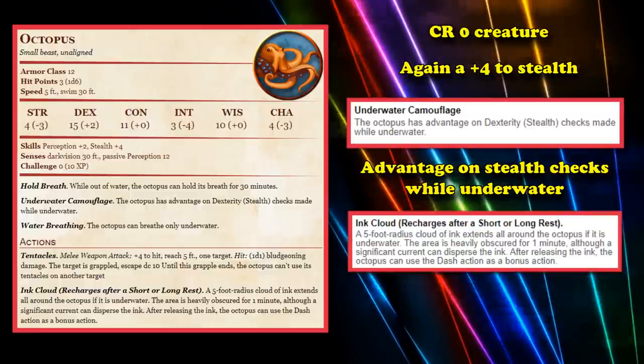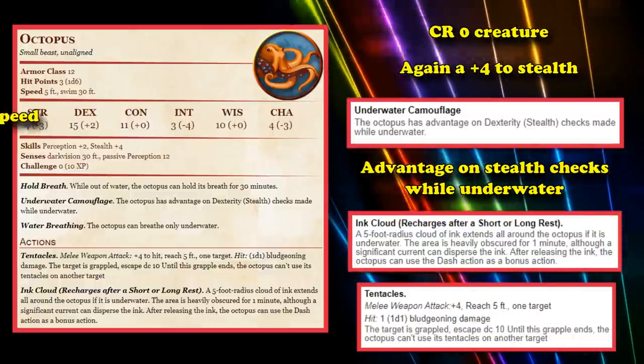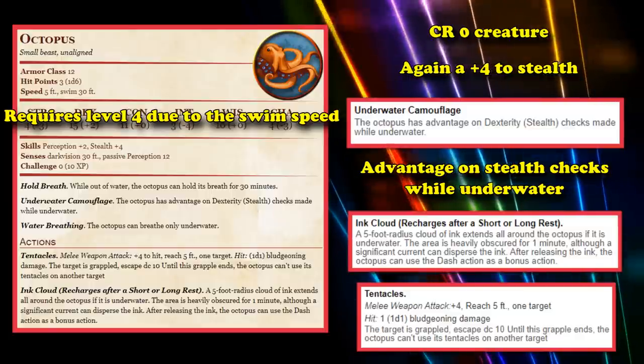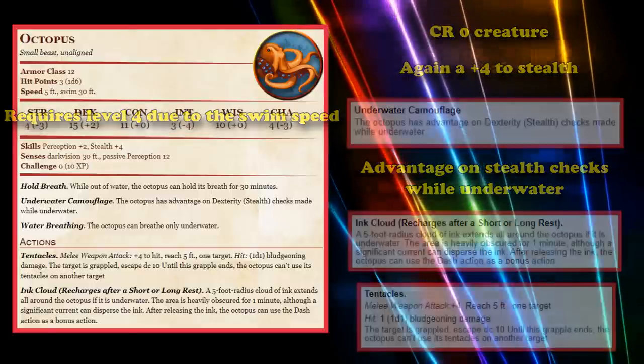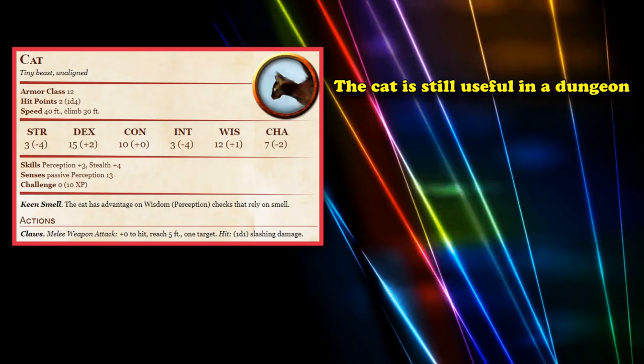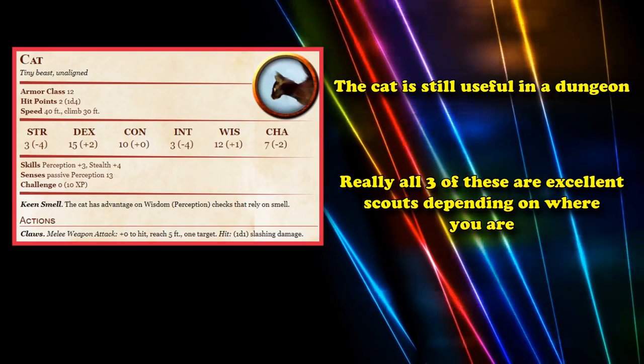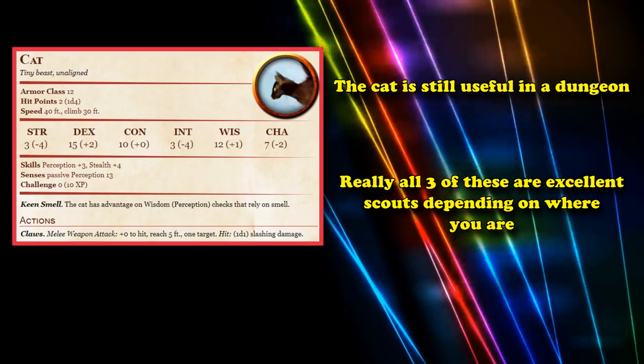And if it does need to battle, it has an auto-grapple on hit with its tentacles, although you can't turn into the octopus until level 4, and that's kind of the only reason it's not on the main list over the cat. But really the cat, spider, and octopus are three of the best small creatures and excellent scouting tools.